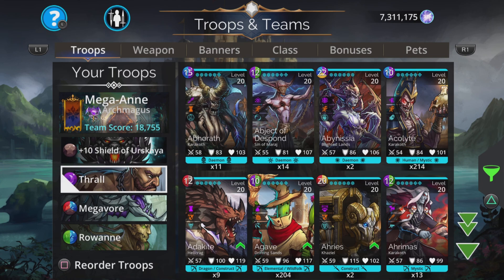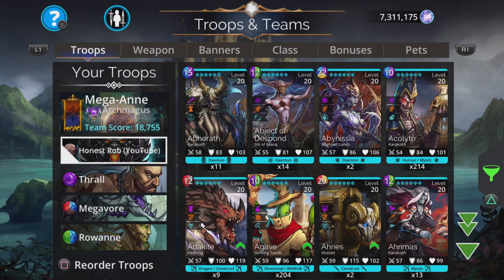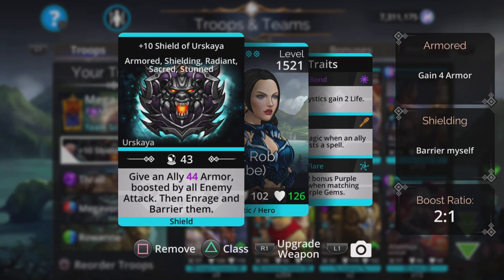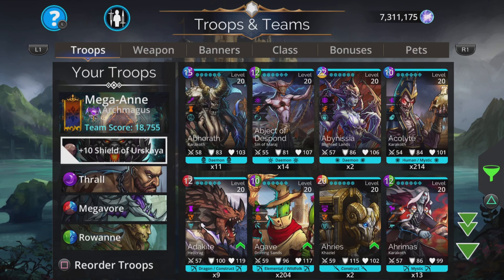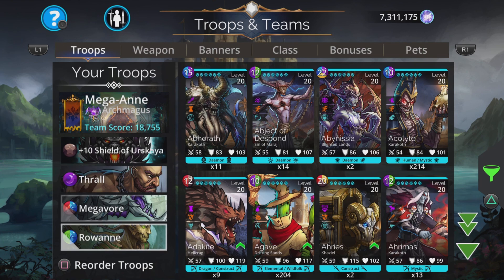You don't really need any other teams than this one because Shield of Erskaya is easy to get — you get that with 250 wins in Sentinel class — and Thrall, Rowan and Leprechaun are easy to get troops. That is literally all you need. There's no need to go any further with Leprechaun or Thrall with Megavore in this team. Works absolutely superb.